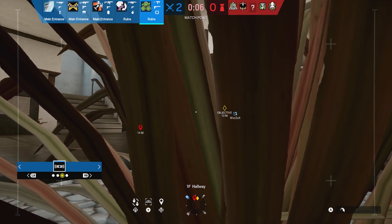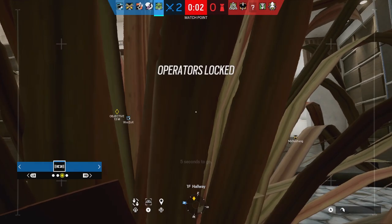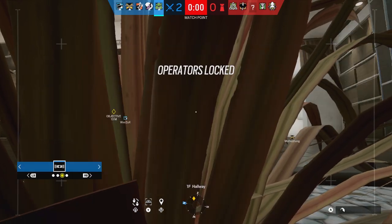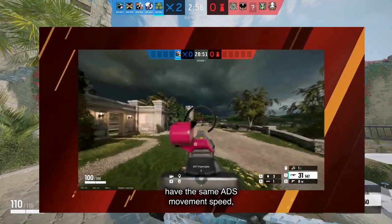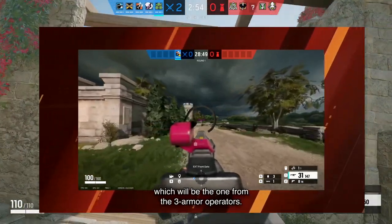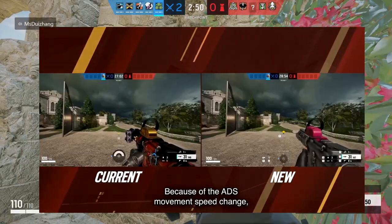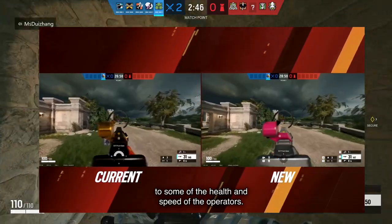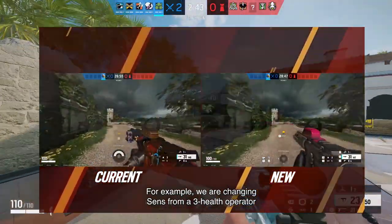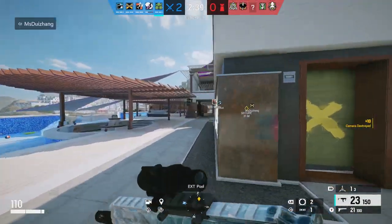Now onto possibly the controversial part — the balancing. The first change will affect how all ADS speed works for all ops. So for like three-speed operators like Ash, they could move really fast when aimed down sights, whilst two-speeds and one-speeds moved somewhat slower. But with this new season, they will make it so that every operator moves at the same pace whilst aimed down sights.